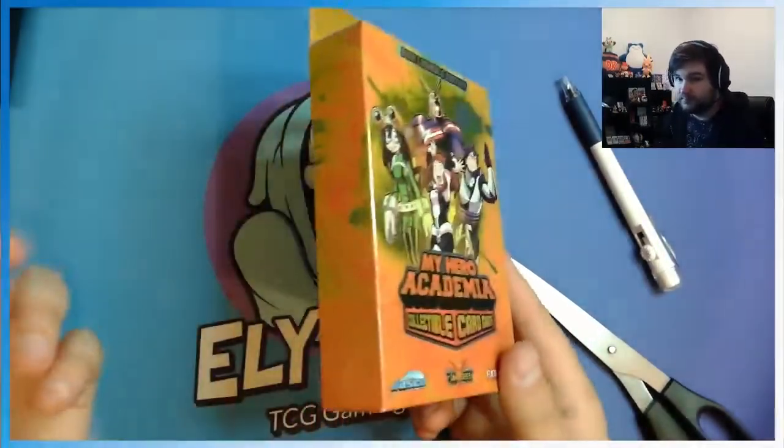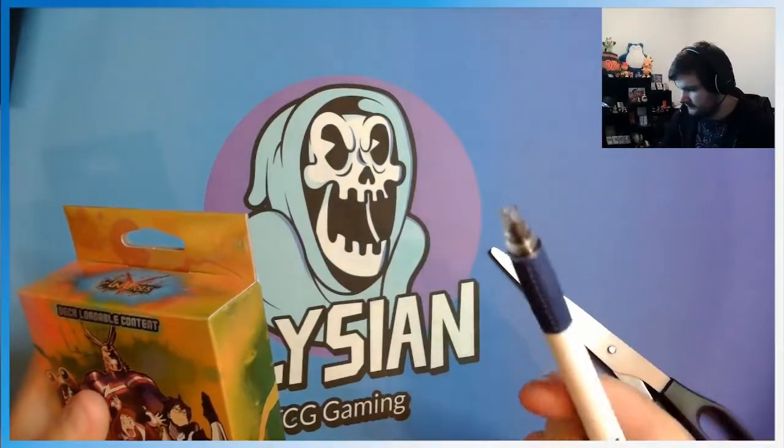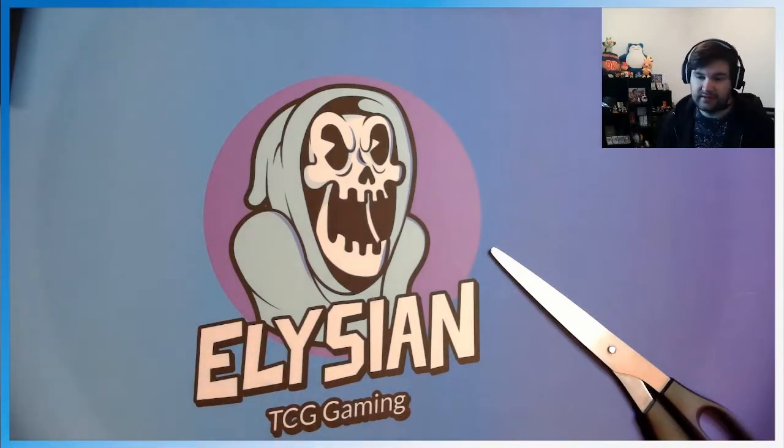All these are just heroes and some attacks and foundation cards. We got Uraraka, Tsuyu, Tenya, and then we have All Might himself. That's the deck I'm trying to build — All Might's true form — which I think is really sick. Just punching. Really, that's the main point of the deck, you just punch.